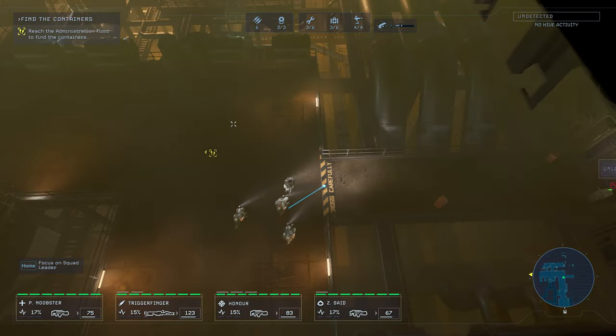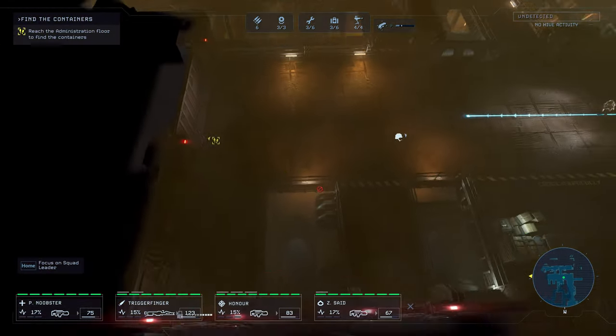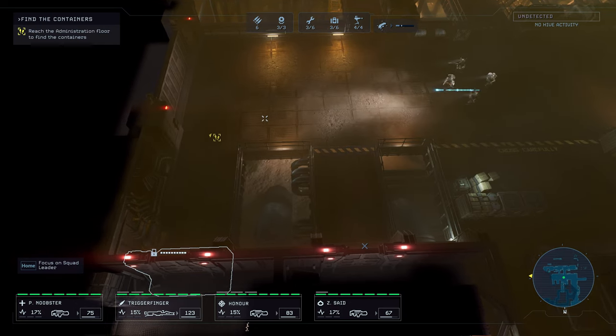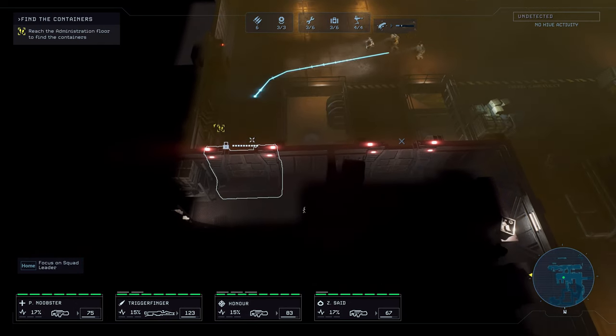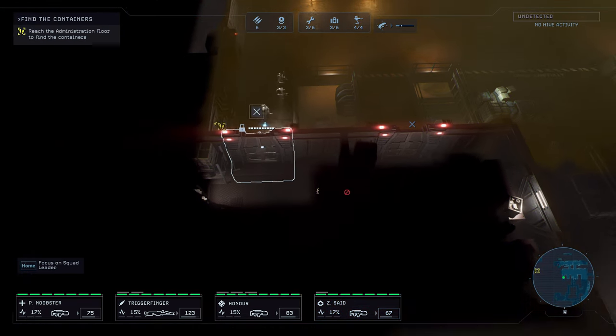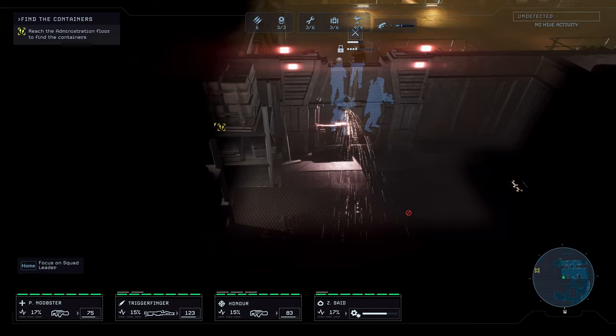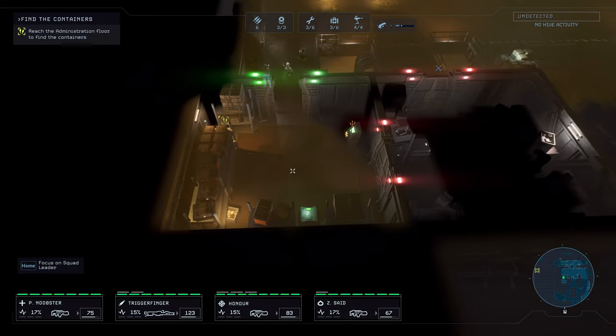We need a key card. You do not have the necessary key card. All right, what else do we got over here? A welded door. Where does this lead? Let's find out. Oh, that's cool. There's even light there.